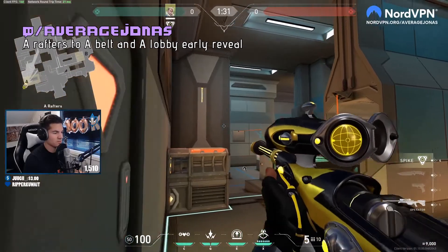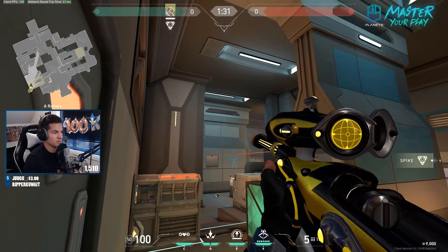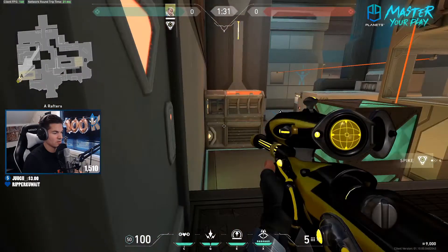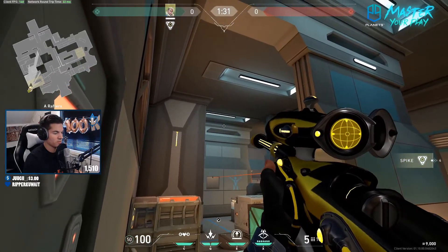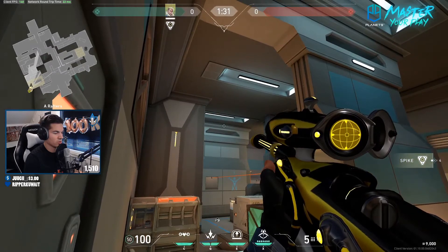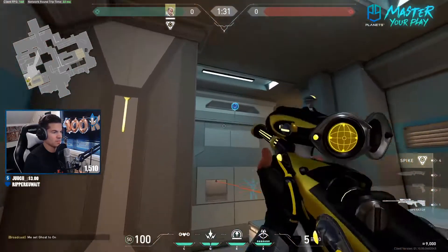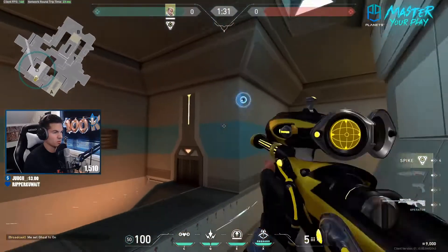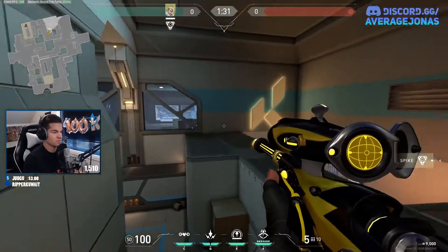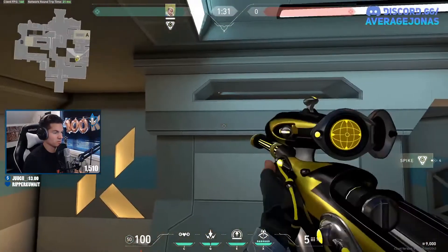We're gonna start off with A defense. A really nice defending recon dart for A is to look at this little dot here and put your bottom left HUD line right under that dot as shown, and do a one bounce full charge. This one's gonna fly through this gap, bounce down and hit the corner here, so it reveals belt and also down here. This one is really good because it's really hard to see it coming and you'll definitely get one or two scans off before they shoot it.